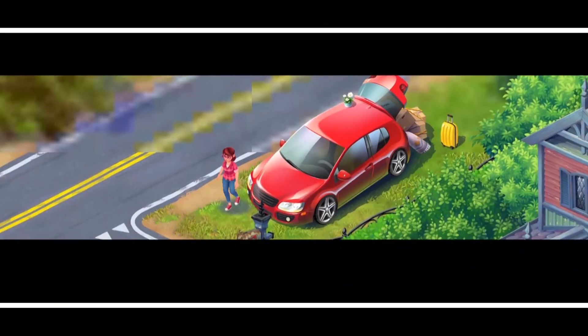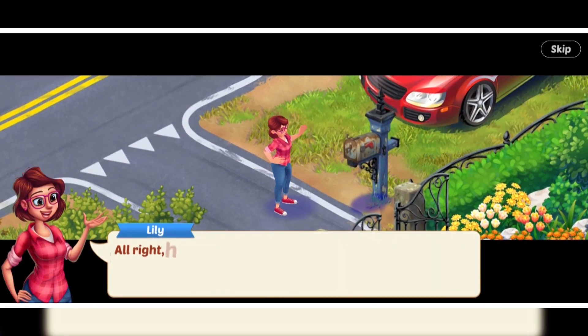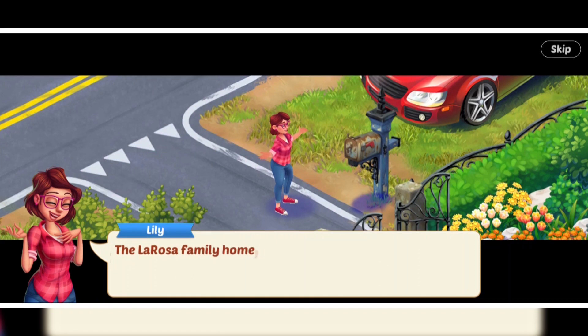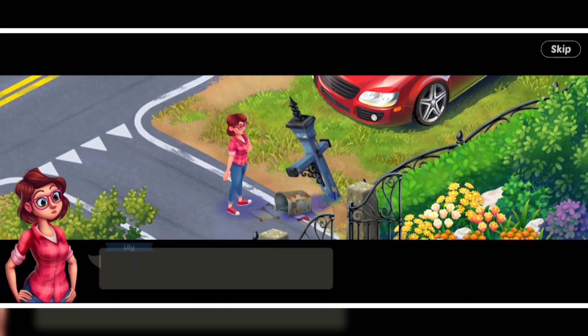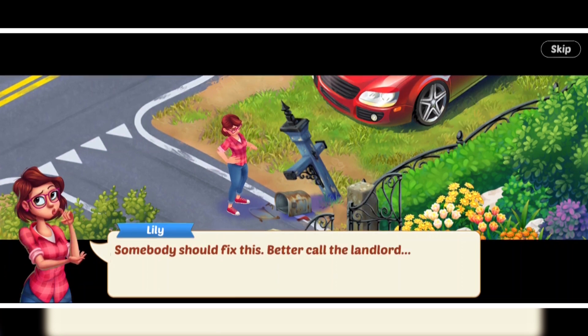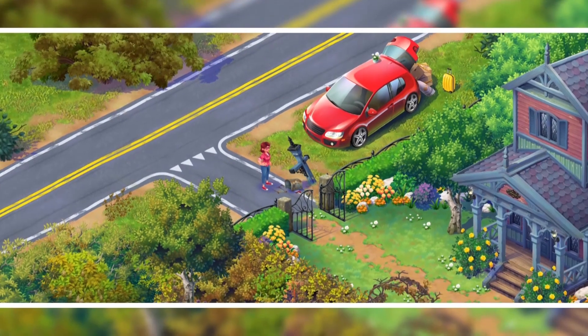After finding out about her aunt's passing, Lily decided to move to the place where her aunt used to stay. Let's see what happened when she reached there. The place is severely in bad condition as you can see, and obviously when you play the game you'll know.